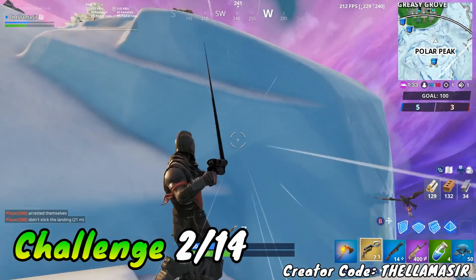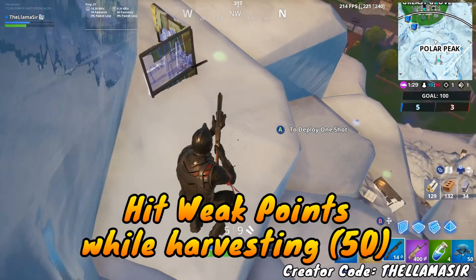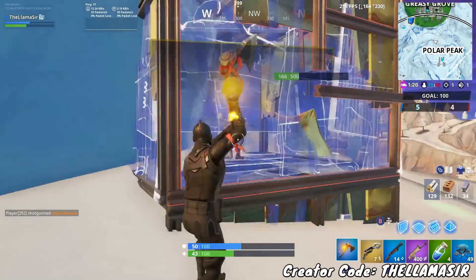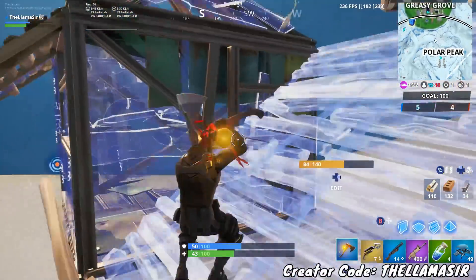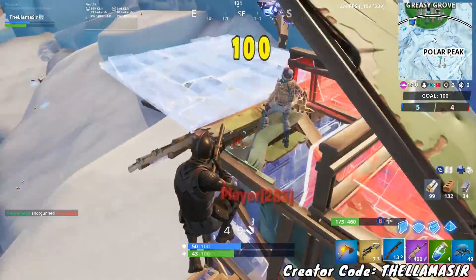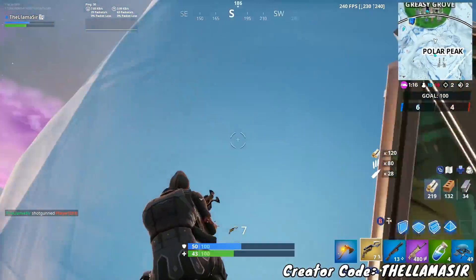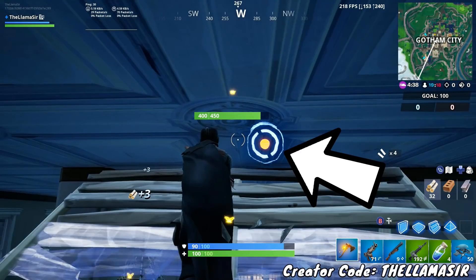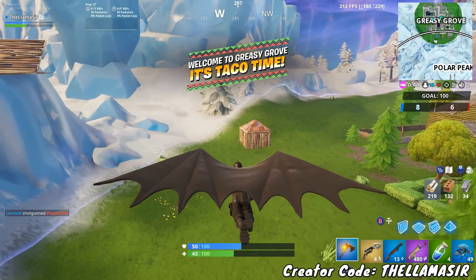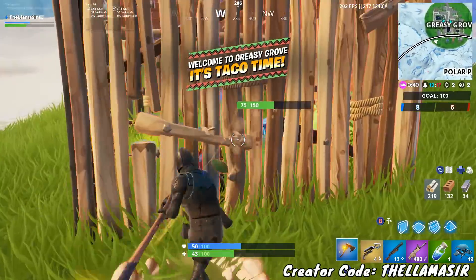You should stick in Team Rumble because the next challenge is to hit weak points while harvesting. This one is very easy to get done in Team Rumble because you can drop somewhere on the edge of the map or just some location on your team's side and not worry about enemies. You need to hit 50 of these total. In case you're confused, weak points are the circle that shows up when you're harvesting — you need to hit that circle 50 times. You can just sit somewhere harvesting for a bit and get this done in one single match.